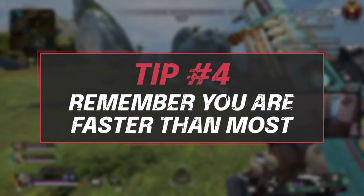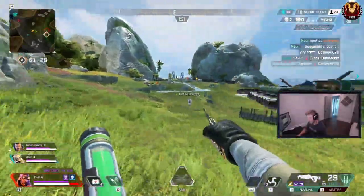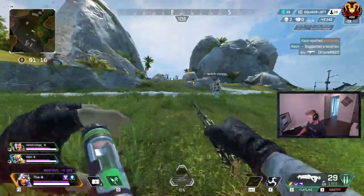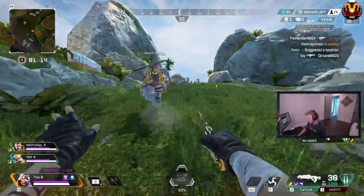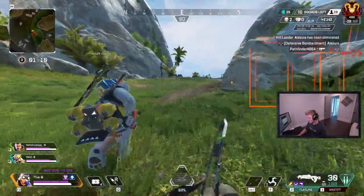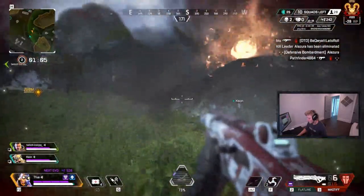Lastly, if you're playing Octane solo, remember that you are a lot faster than most. Always be looking at your minimap to see where your teammates are because it is very easy to get separated from them. If they get caught out without you, it can be bad news for them. So just glance at the map from time to time to make sure they are close by, and if you find yourself getting too far apart, just chill on the stims for a bit.